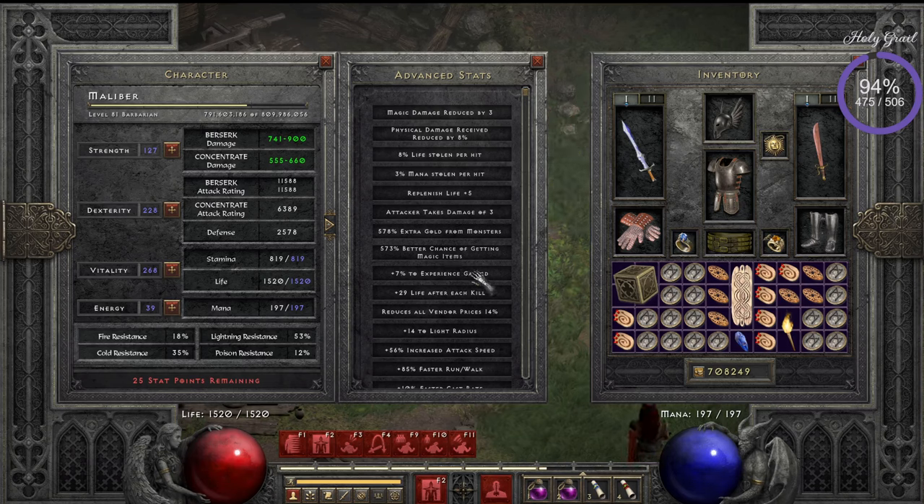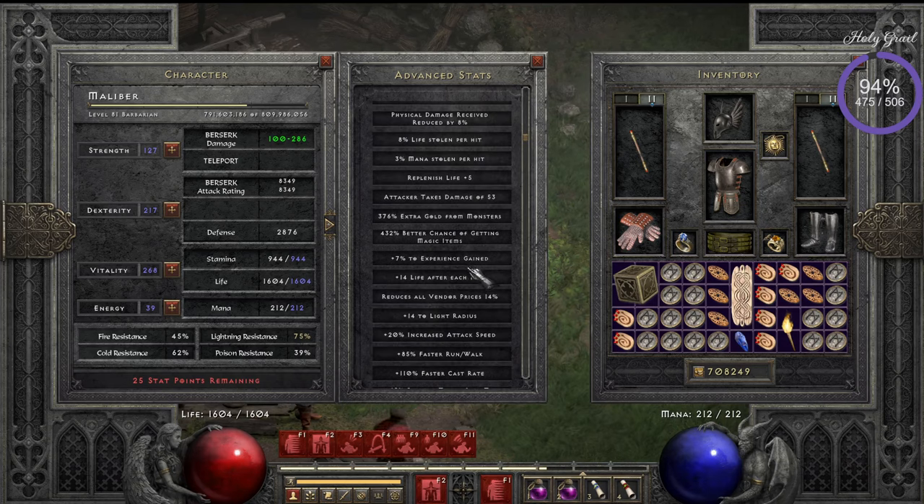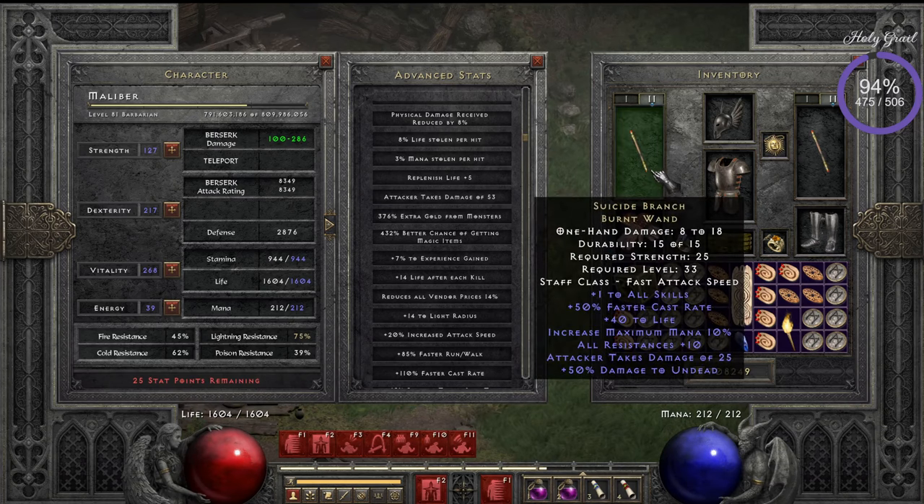I can have even more magic find but I don't have a Cham rune at the moment. A couple of other important things: attack speed — I have 65 at the moment, maybe a bit too much. And a really important breakpoint: we want to hit 110 fast cast rate, specifically go over the 105 fast cast rate breakpoint.